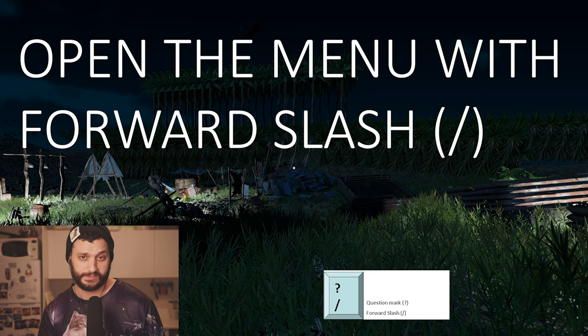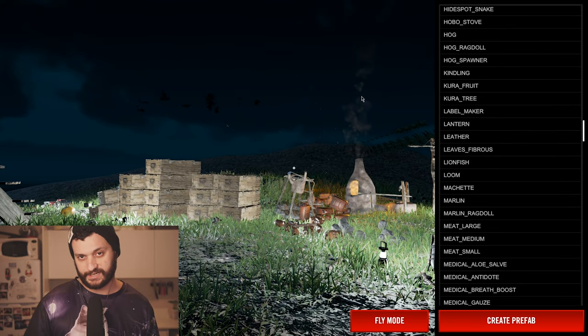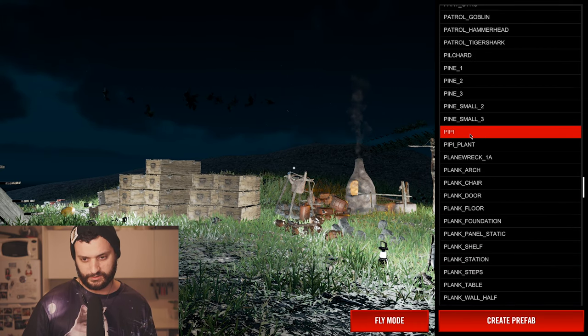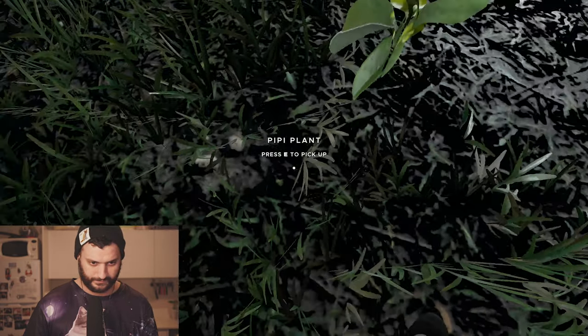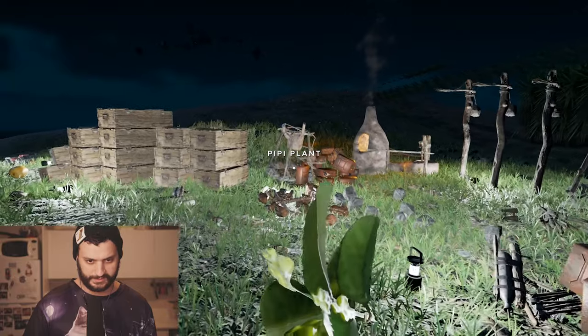Now what you need to do is press on the forward slash key on your keyboard, and you get this menu. On the right side of the screen we got this long list. We can spawn stuff into the game. Let's say that we want the PP plant. You click on what you want, let's say the PP plant, and then create prefab. And here it is. The PP plant is over here. So you can spawn stuff.